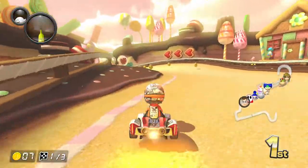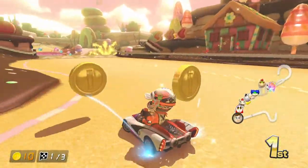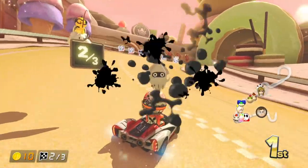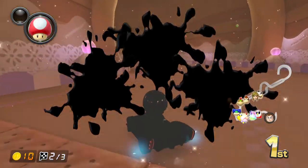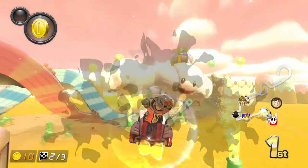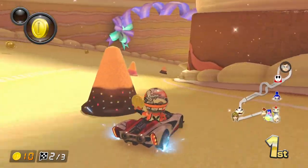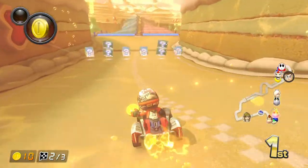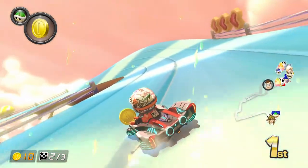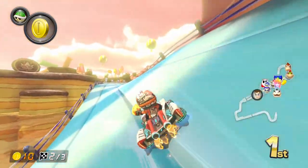I wonder if Marie and Callie also work, or the second series of Splatoon amiibo — the Inkling Girl for Splatoon 2, the Inkling Boy for Splatoon 2, and the Squid for Splatoon 2. Also the Octolings — the Octoling Boy, Octoling Girl, and the Octoling Squid amiibo — which all look really cool. But I think I'm done with amiibo, to be honest.